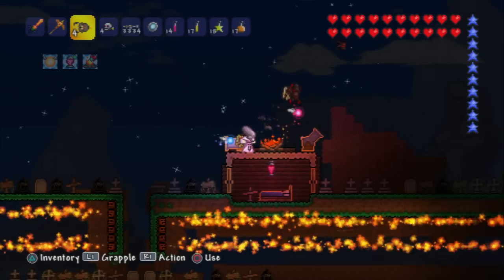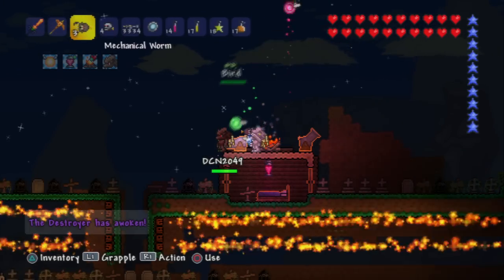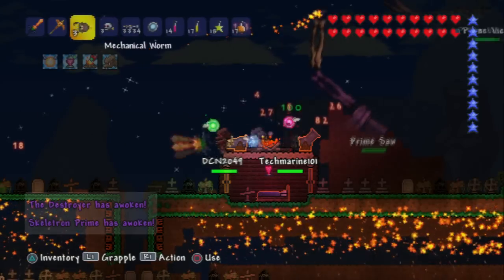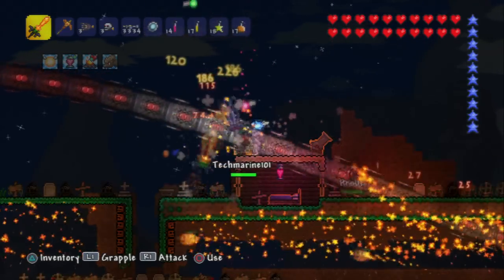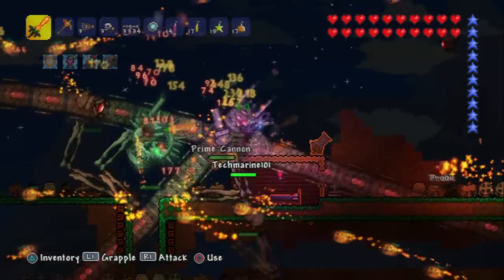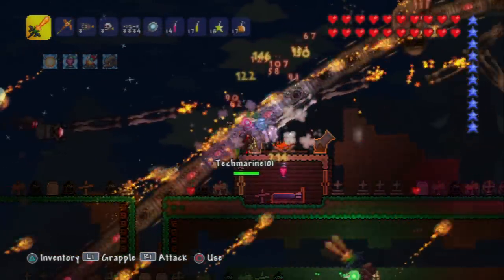Okay, there we go. It's night time, let's do this — Destroyer and Skeletron Prime. We didn't have anything else, let's take these guys quickly. It shouldn't be too hard. Did anybody see the Destroyer? This should actually be really easy for us. Wow, this is actually really easy, this is nothing.